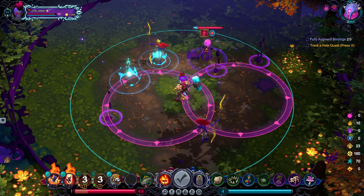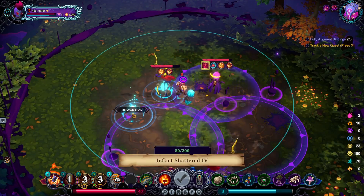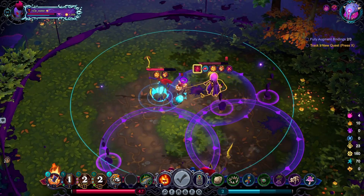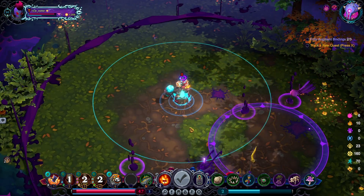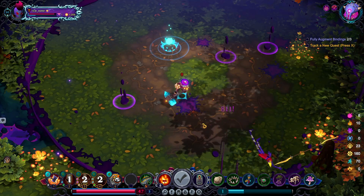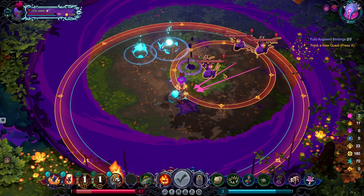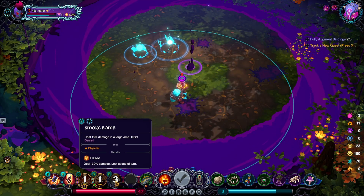I'm gonna kill the caster obviously. Let's grab — let's use this, I'll save it actually. Do another jump attack and then I'm gonna hit them both. Yeah — I'm steamrolling these guys. Ruthless. Just finish these guys up with a bomb. I wonder if this thing has cooled down — yeah, I can't even tell honestly.